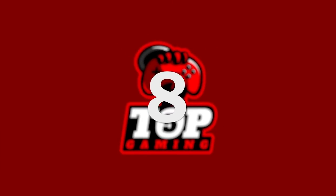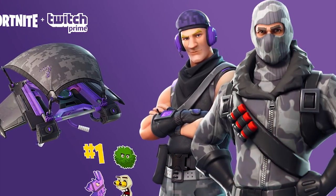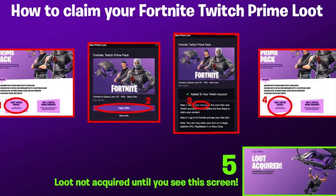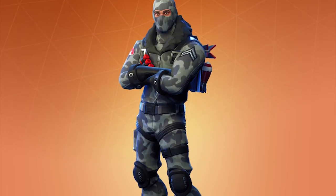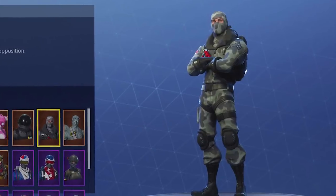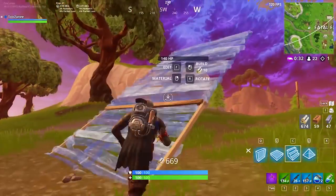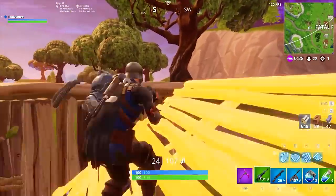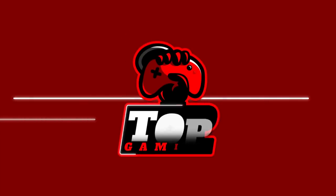Number 8: Havoc, Twitch Prime's first set. If you were a Twitch Prime subscriber before May 9th, you could grab the Havoc skin by linking your Twitch account to your Epic Games account. Havoc features Black Ops camouflage with a shotgun shell strap across his chest and matching back bling with a mini-nuke-looking rocket, with a description that reads 'Striking fear into the opposition.' Definitely one of the best free skins available.